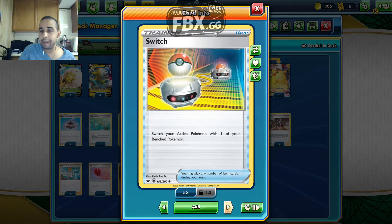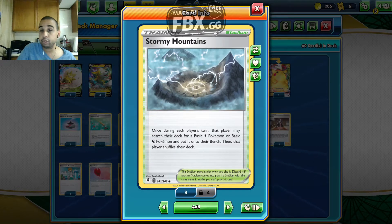We play four Switch — move the active to the bench — because the Flaaffys have two retreat cost. Everyone has at least two retreat, except Eldegoss which is one and Mareep which is also one. We play four Stormy Mountains from Evolving Skies — when each player sets up here, they may search the deck for a basic Lightning or basic Dragon-type Pokemon and put it on the bench, then that player shuffles the deck. So we get our Mareep, Boltunds, and Pikachu Vs out very quickly.